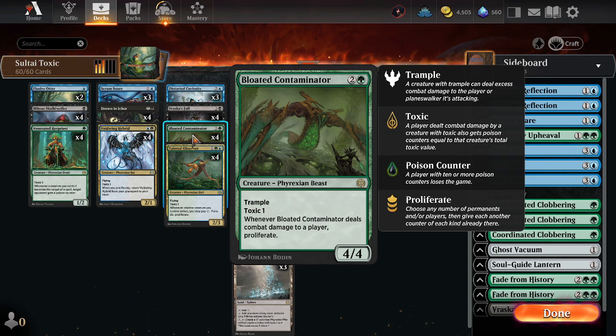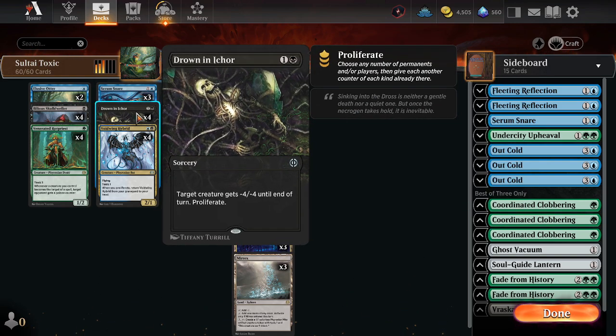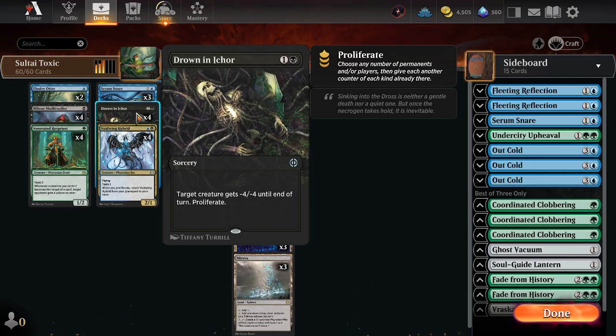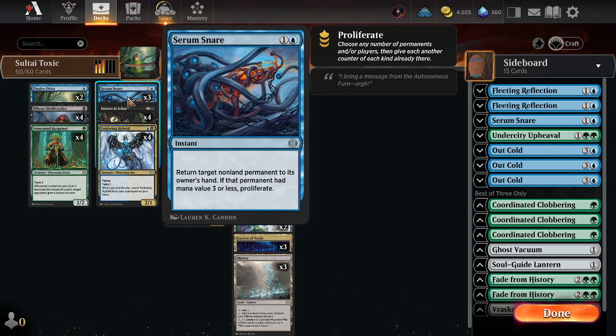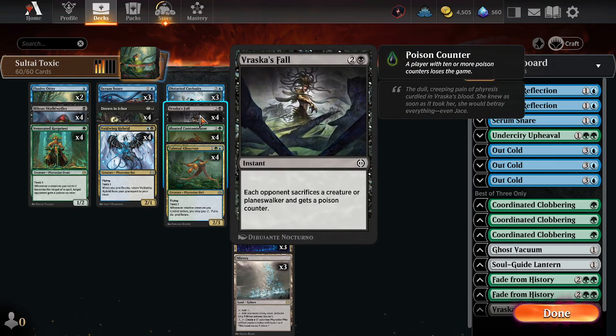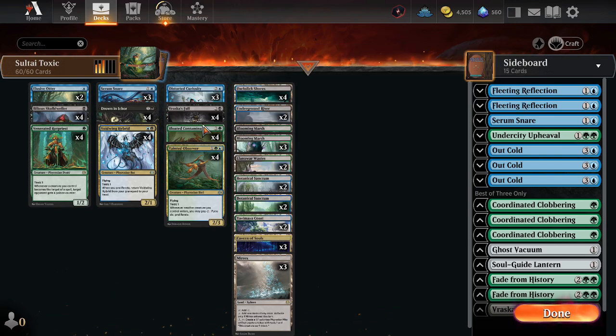Then we have some utility: removal with Drown in Ichor — a removal spell plus Proliferate. We also have Serum Snare, a bounce and Proliferate. Distorted Curiosity to just draw some cards. Vraska's Fall is a removal spell that just gives a poison counter — you can even do it with nothing in play and give away a poison counter. So that is the game plan, and surprisingly, it's winning.